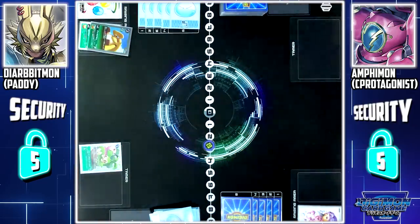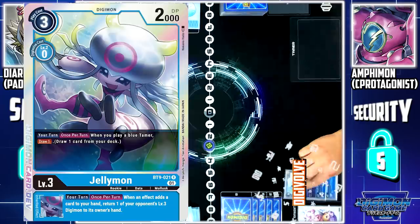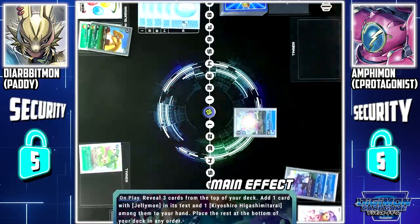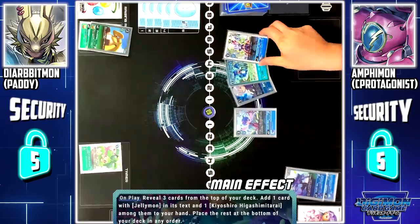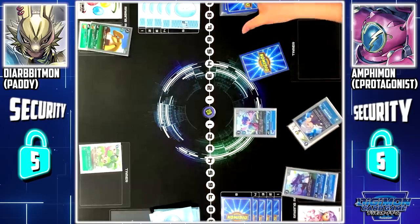My turn, draw. Digitama hatch. I'll digivolve Vosumon to Jellymon. Next, I'll pay 3 memory to play Jellymon. Jellymon's on-play skill: I'll look at the top 3 cards of my deck. From among them, I may add 1 card with Jellymon in its stacks and 1 Kyoshiro to my hand. I'll add Tesla Jellymon and Kyoshiro, and the rest is sent to the bottom of my deck.